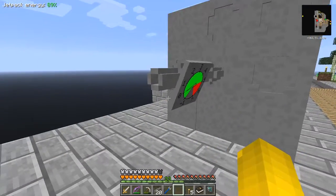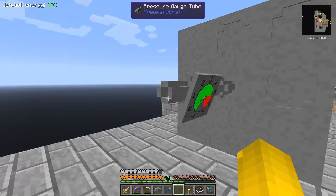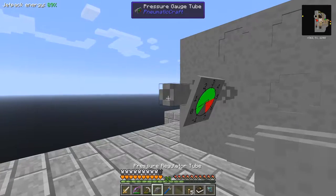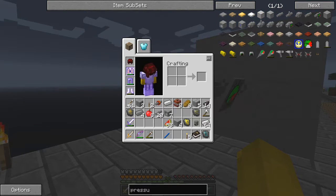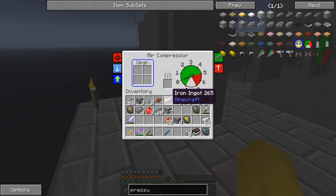Oh interesting - that rotates as you do it. So here's a pressure regulator tube, let's put that on there. I'm not sure yet. The last thing we need to do is to put the air compressor on the end of it. Now what do we have to do with an air compressor? We have to give it fuel.